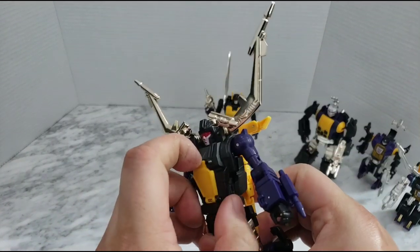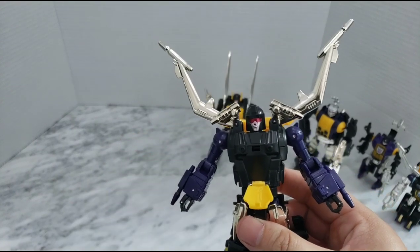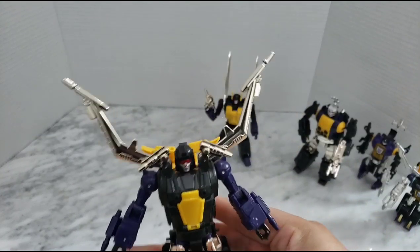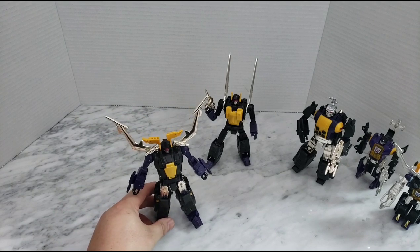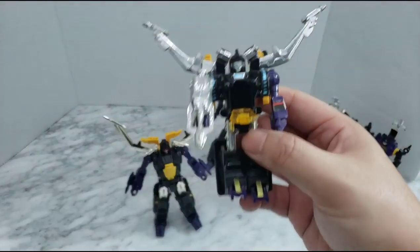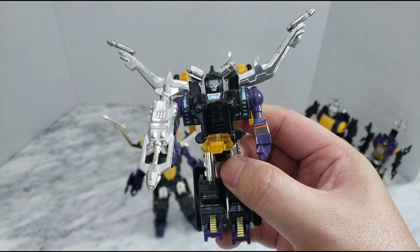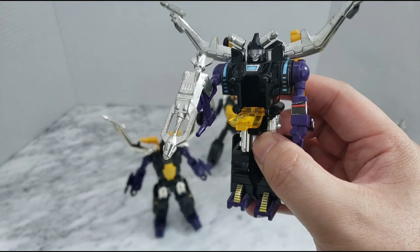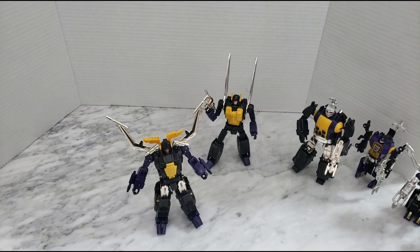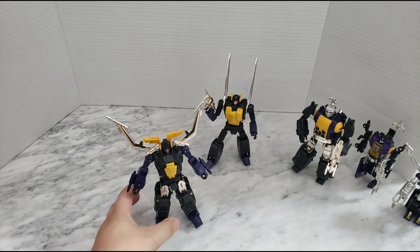All three of them have a chest piece that opens up, but there's nothing inside. The old G1 figures actually had space inside where you could put a mini-bot or a Microman figure from the Japanese line — you can open Shrapnel's G1 chest and there's a lot of space in there. The third-party figures tried to mimic that, but the middle area is used to store the bug legs during transformation, so there's no storage for a figure inside.